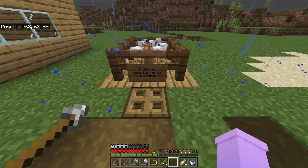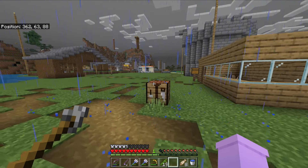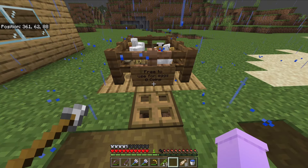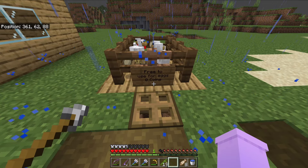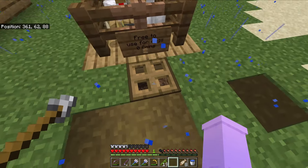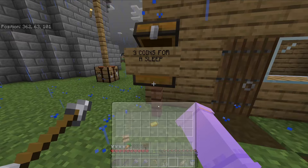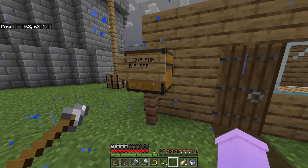I should explain the coins thing. The whole point of this world was we wanted to make a better economy. What we used to do was just use iron ingots, but before the broints we made up these coins. We made shops for each other on a realm with our own economies. You could pay three coins for a sleep, and a gold ingot was actually worth three coins.